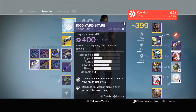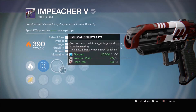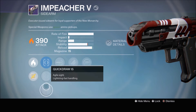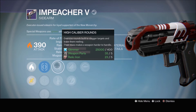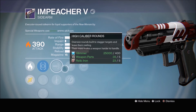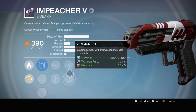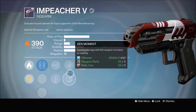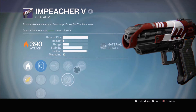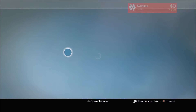Preacher - I never knew there was a sidearm for New Monarchy until now. It has High Caliber Rounds, Quick Draw, Zen Moment, Fitted Stock, and Reactive Relay. In this meta where sidearms rule, this is like an amazing roll. High Caliber Rounds staggers people, Fitted Stock increases stability, Zen Moment increases stability as you cause damage with the weapon, and Reactive Relay gives a kill bonus. I'm definitely keeping that.